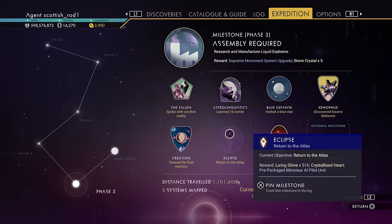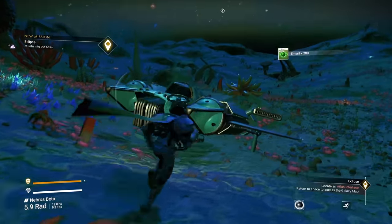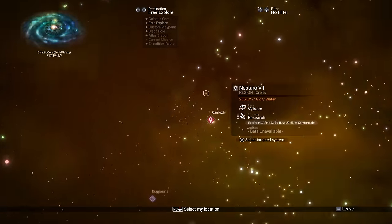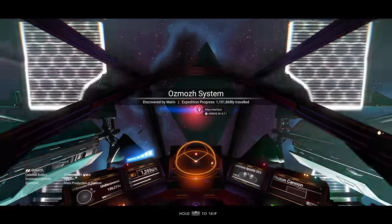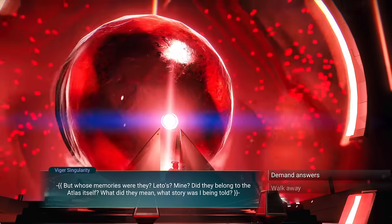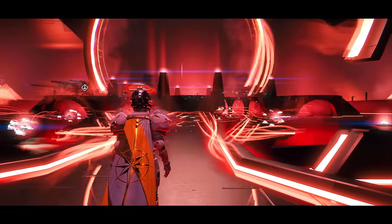Now it's time to go back to the Atlas. Select the milestone, head into space, and follow the path to the Atlas. Head inside, talk to the Atlas. And yes, that might be the last milestone, but there are a few more features I need to show you before you go.